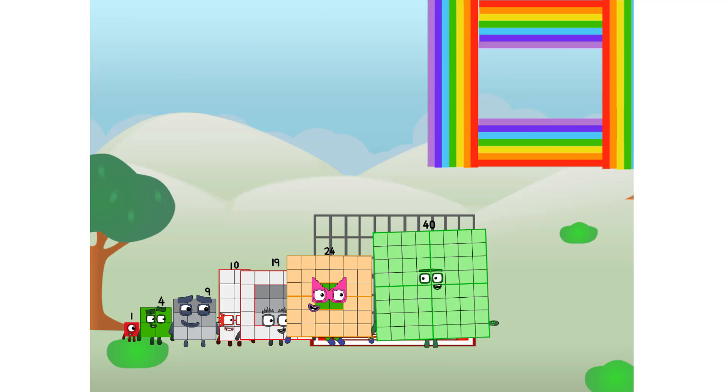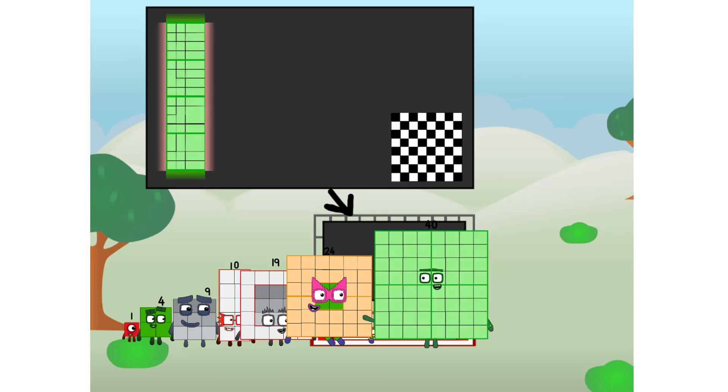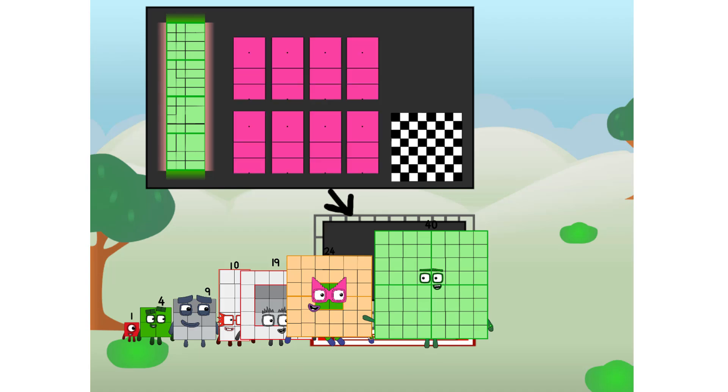Ah, there you are! This way — I've got so much to show you. I am 40, and I can be a strong square, a chessboard, a super rectangle, eight octoblox, or even a super cube. But today I want to show you a little trick I call...